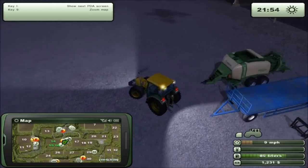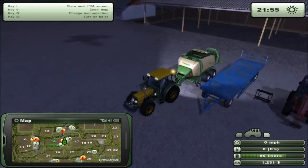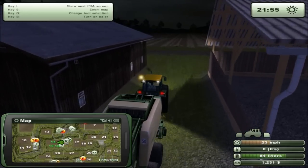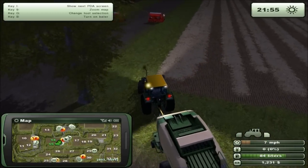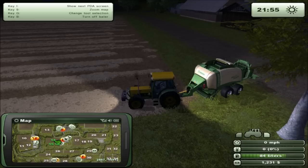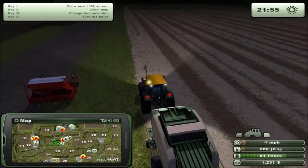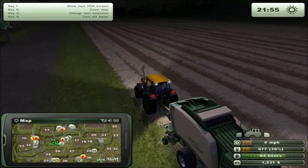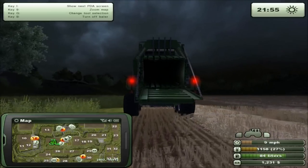There's our front end loader, forks, trailer, and new baling machine — let's give it a whirl! I'm excited to see what we can do here. I'm assuming we just drag this thing around the field. Let's try it — actually let's see if we can hire an NPC first. No, I can't hire for the baler; I've got to do this myself. Wow, that is a lot of hay — I really hope there's a big turnout for this.